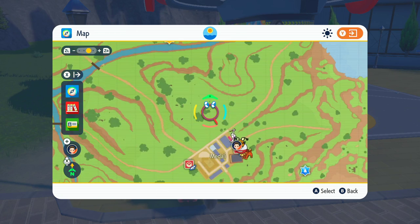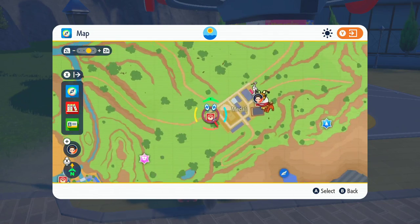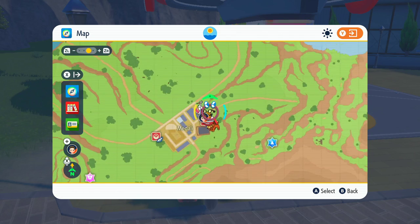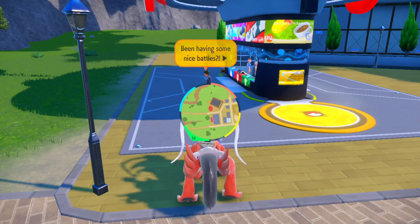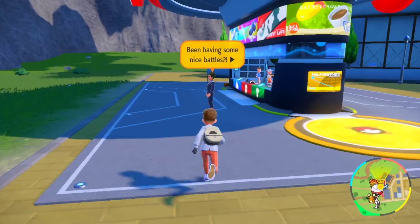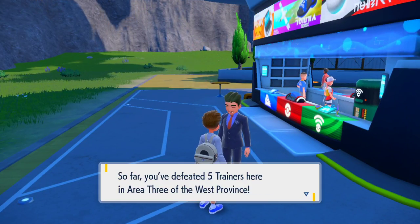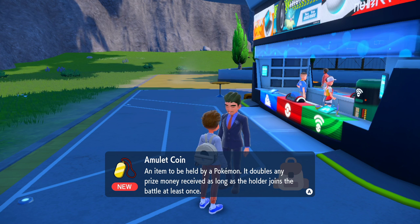You'll find two down this pathway here, a further two this way, and I got my fifth down here. There's probably another one down here somewhere, and maybe even a couple up here too, so you're not short for trainers. Once you've battled them all, speak to this guy here and he'll give you the Amulet Coin. Simple as that.